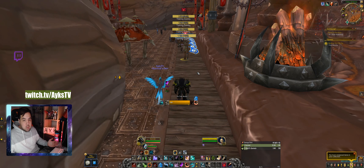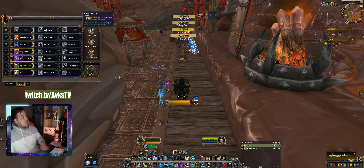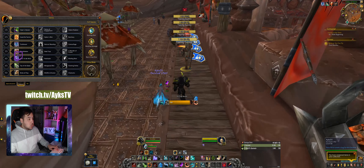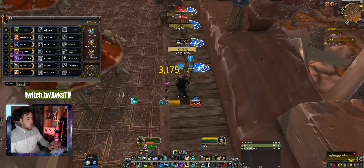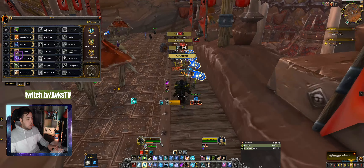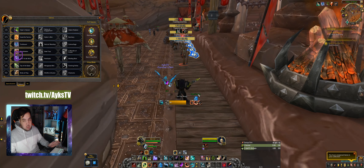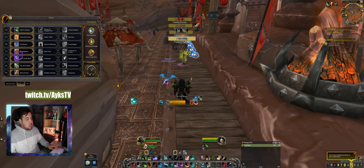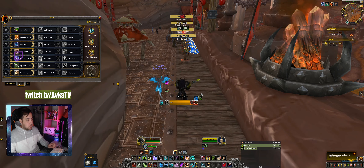Everything will start changing once we use different talent trees. Starting with Viper's Venom — it procs off your Raptor Strike or Mongoose Bite. When it procs, it just says 'Viper Venom' — not many icons, just the word. That means Viper's Venom is ready to use for your 250% damage increase, shown right above.